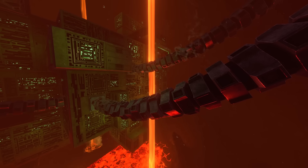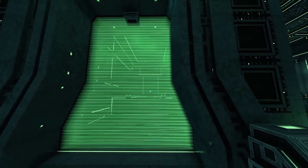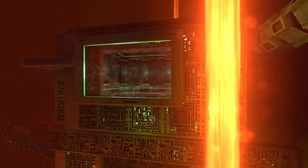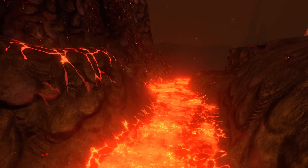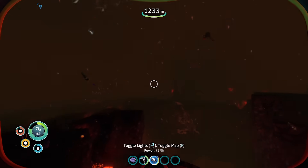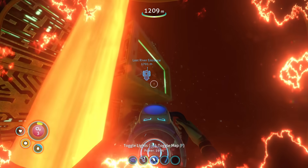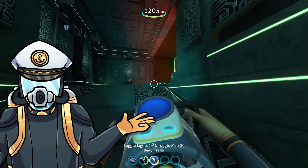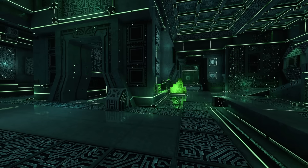After filling outpost 3 with bladderfish, I decided to make a break for the alien thermal plant. I needed to go from the outpost, through the lava zone, and into the facility carrying a purple tablet — this would let me open the door housing the blue tablet needed to access the primary containment facility. The journey was short but treacherous, with the sea dragon circling overhead and even phasing into a nearby wall. Luckily I made it, grabbed the blue tablet, and mentally prepared for the trip back. I ventured out and the sea dragon must have gotten bored — I made it back to outpost 3 without any attacks. Step one complete.